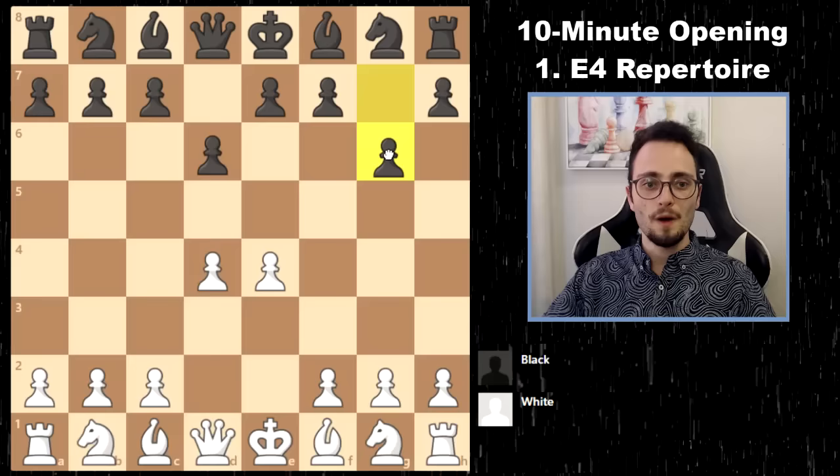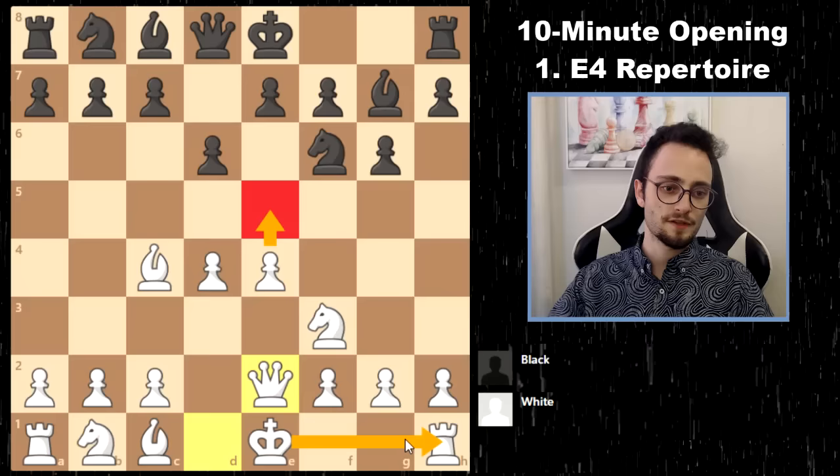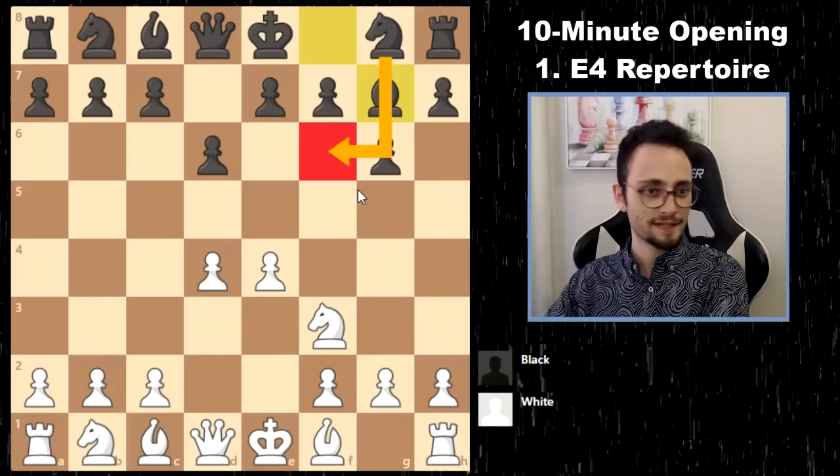Against the Modern where Black doesn't play Knight F6 and just plays G6, D6, you have Knight C3 with H3, G4, Bishop G2. But you can also play a very simple system: if there's no Knight F6, then Knight F3, Bishop C4, and then Queen E2, E5 — an early Queen E2 and early E5 with castles. You'll put your Rook on D1 replacing your Queen. That is one way to play against the Modern.